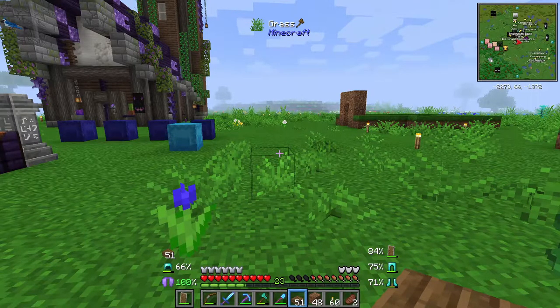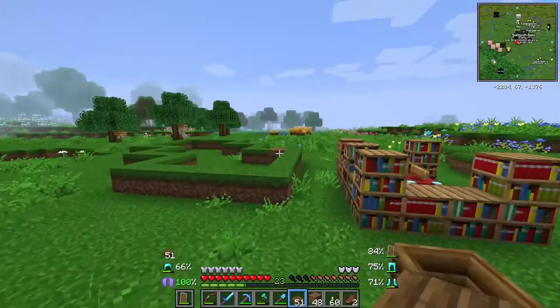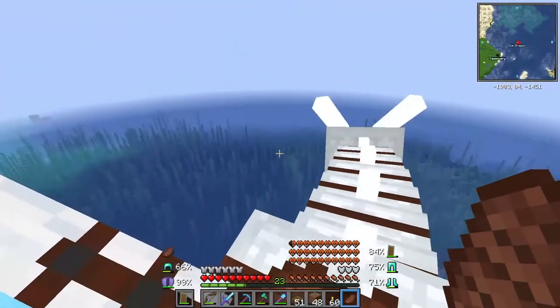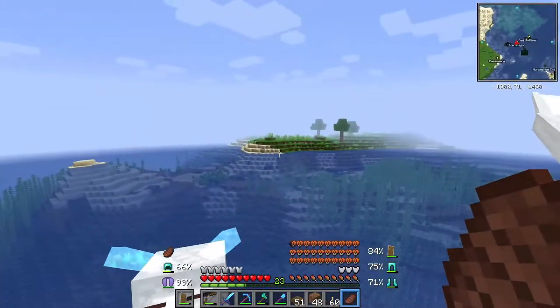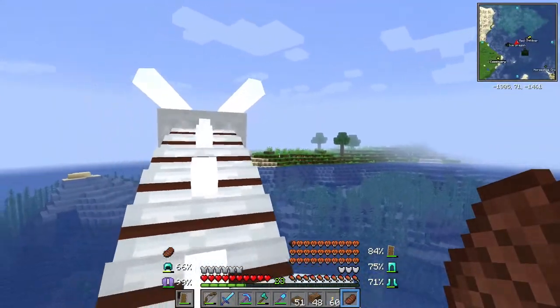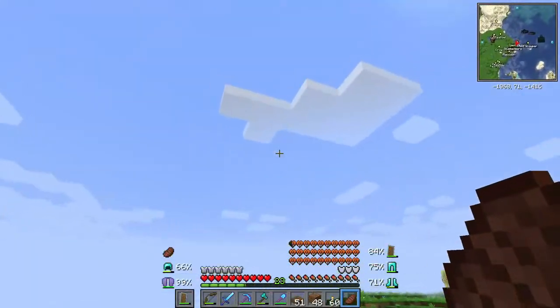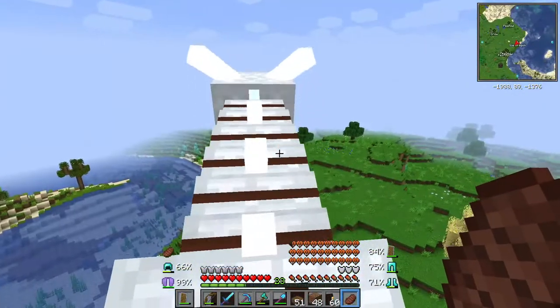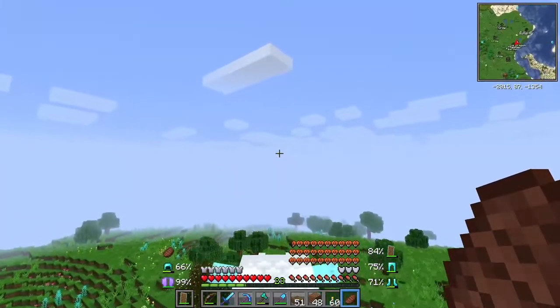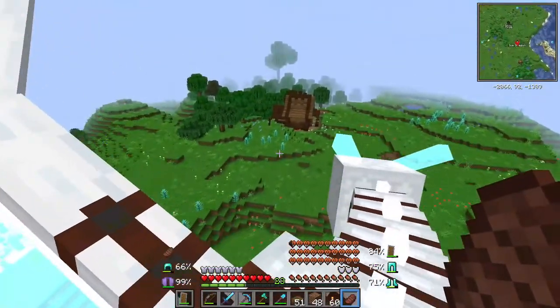I want to put the creeper farm over an ocean or something like that. I'm going to go take a fly on the dragon to see if we can find a good spot. Oh yeah, this is going to be a good spot — right over the ocean here somewhere. I think we could set up base stuff for making this right over here. I'm going to go back, get some stuff, and then we can start making this creeper farm.